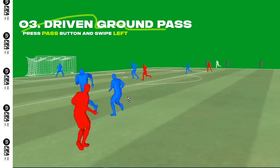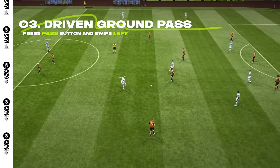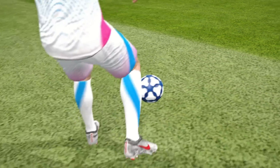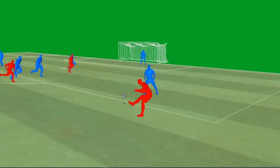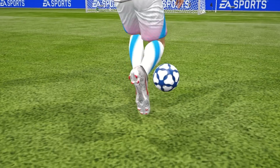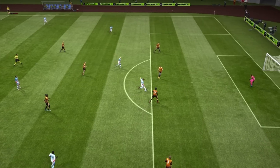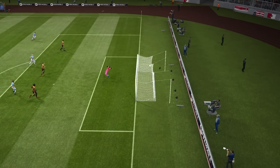Next are the Driven Passes. First, there's the Driven Ground Pass, which is powerful and fast, allowing you to thread the needle in tight spaces. To balance this, your teammate has to put in a little bit more effort controlling these passes. This is determined by its ball control attribute, relative position, and speed.